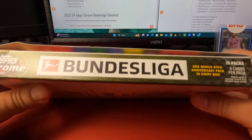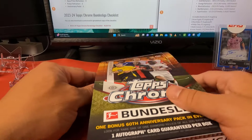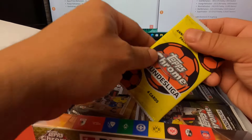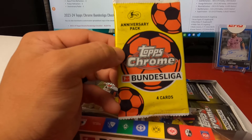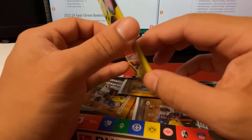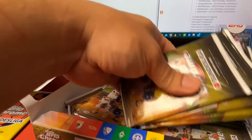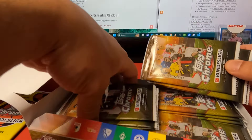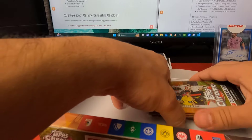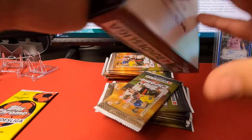They are making blaster boxes as well. This is the hobby pack — it's 20 packs, four cards per pack, one autograph per box. There is an anniversary pack which I believe is an extra pack they throw in, also four cards. Let's just get straight into it.